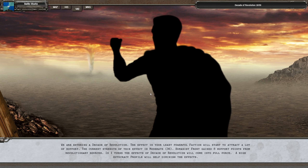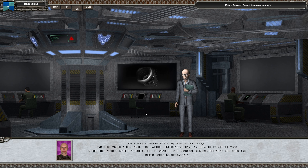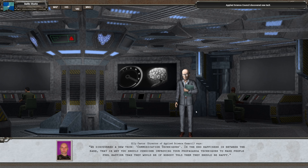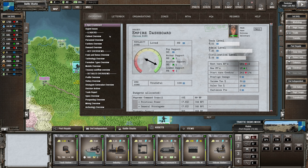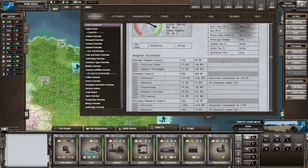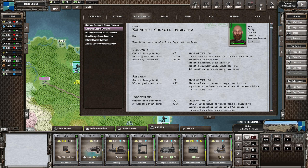No combat this turn. Population happiness increased so we kept our promise. We've discovered radiation filters, APC, and communication techniques for the applied science council. The economic council doesn't seem to be finding anything - I wonder what's going on there. Are we wasting bureaucratic points going into this? No, they're not wasting any points - they're just not finding anything.